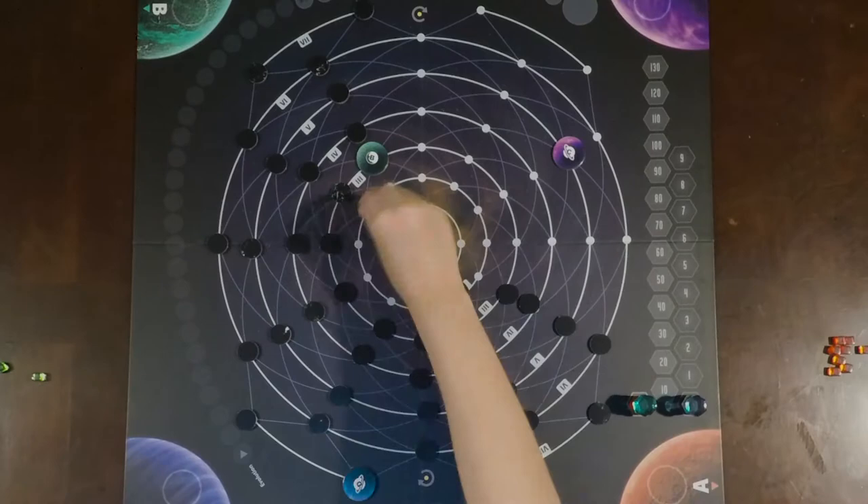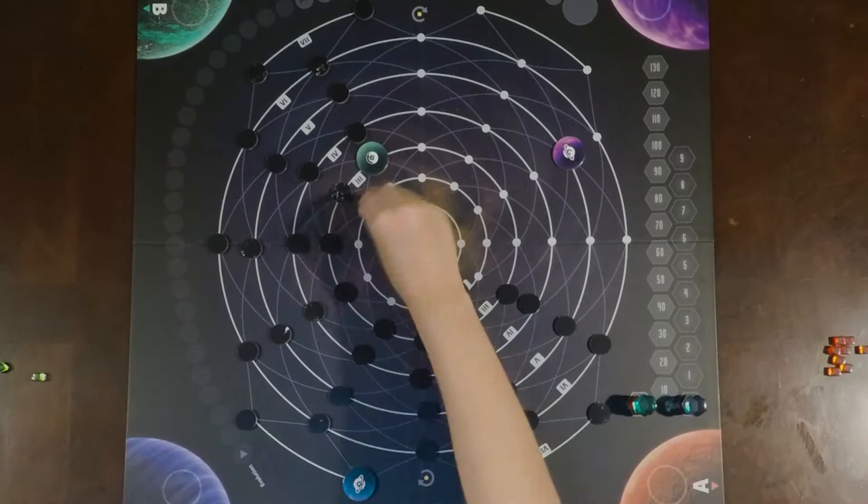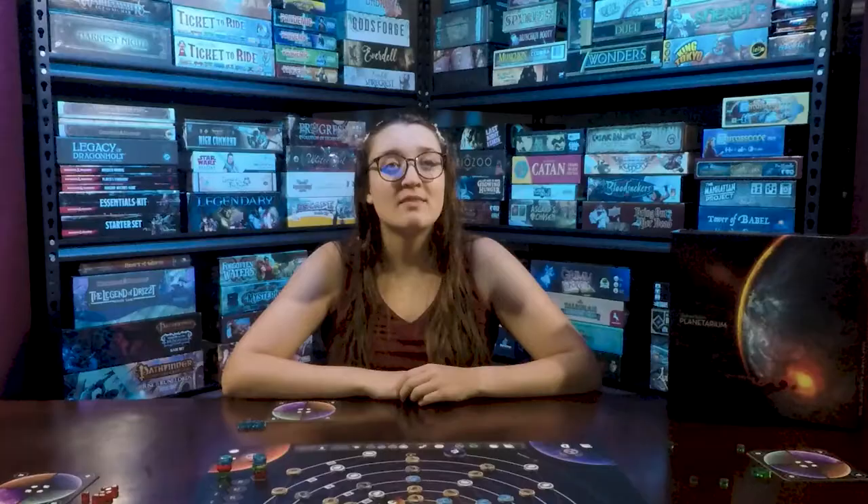Turn all the matter tokens face down on the table or into a cloth bag. Randomly select and place one matter token on each of the remaining white circles on the board. Once all the tokens are placed, flip them face up. Place one of the habitable/hostile tokens, hostile side up, in the circle on the planet in each corner.